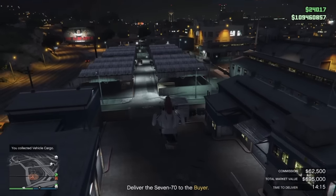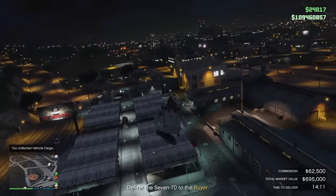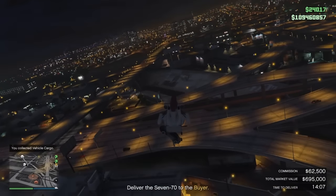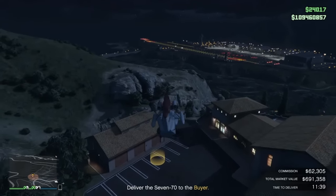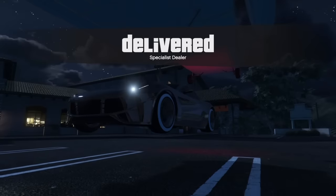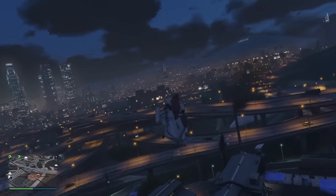I hook up to the car with the Cargo Bob. My commission is $62,500 and the total market value of the car is $695,000 — but don't be confused, you do not get that full amount. You fly to the marker, bam, and it takes you right there. I got shot once by an NPC so I lost a little — I made $62,305, losing about $195.